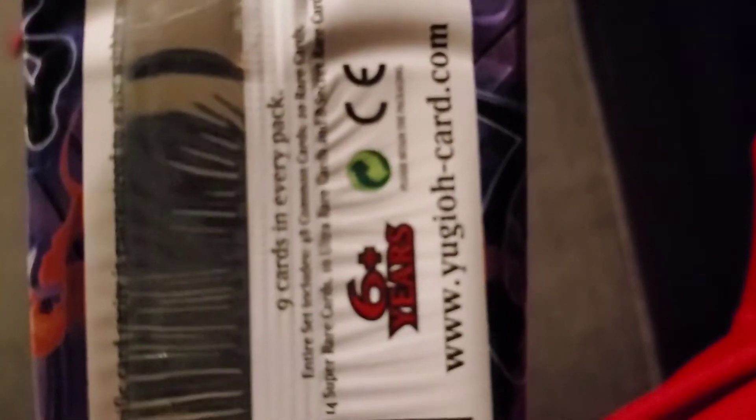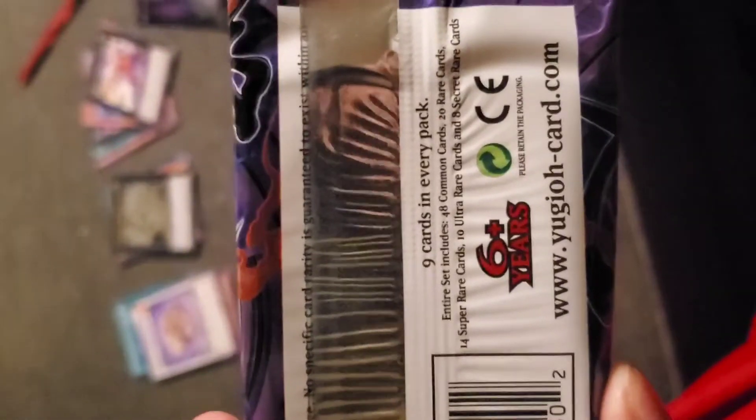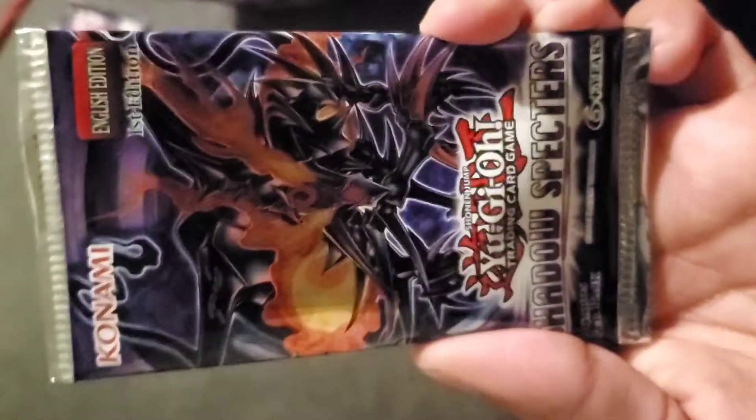Let's get another pack. These packs include one rare card every single pack. In every booster box there are in total 48 common cards, 20 rare cards, 14 super rare cards, 10 ultra rare cards, and 8 secret rare cards. We got one of the 8, if I'm not mistaken. Let's open pack six and see what we get.